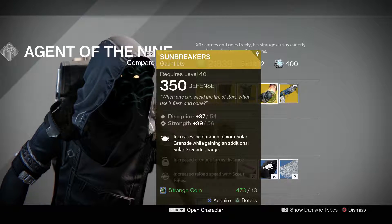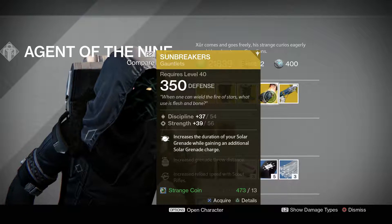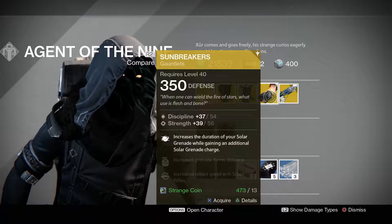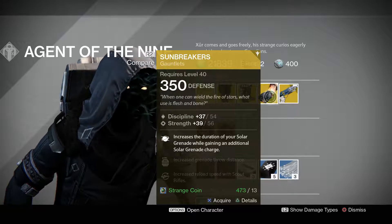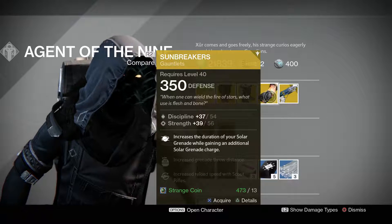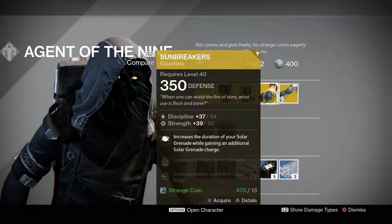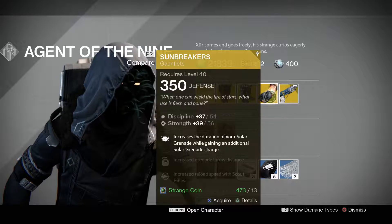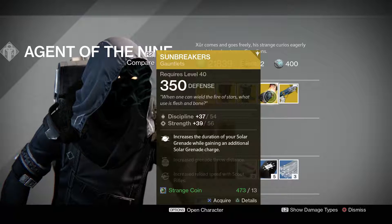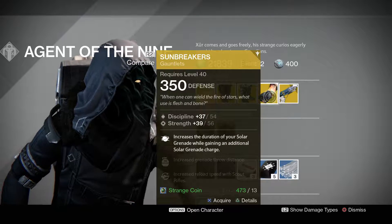Possible stat rolls for the discipline are 35 to 94 — that is great — and strength from 35 to 60. This one gives you increased duration of your Solar grenade while gaining an additional Solar grenade charge, increased grenade throw distance, and increased reload speed with scout rifles. This one is going to be 13 strange coins. It's pretty useful if you're running Sunsinger and you like to throw a lot of Solar grenades. Other than that, not so much — they look pretty stylish, but mainly for Solar grenades.